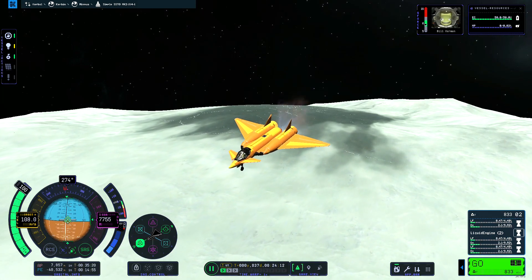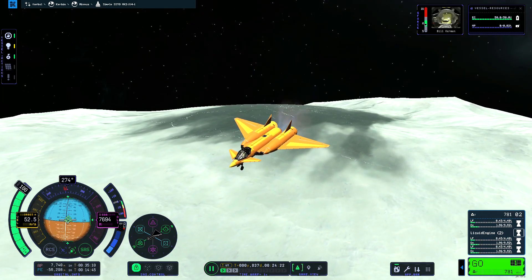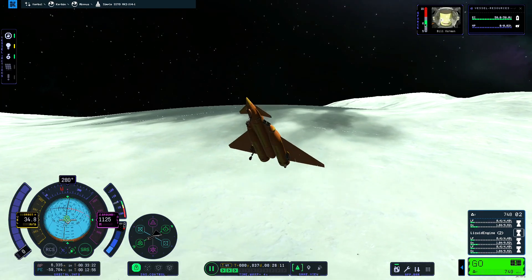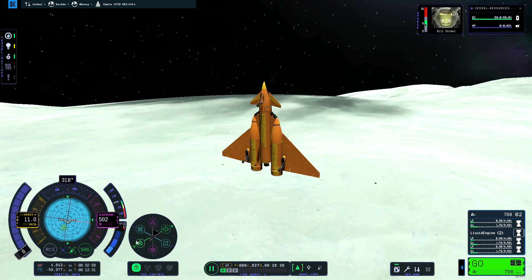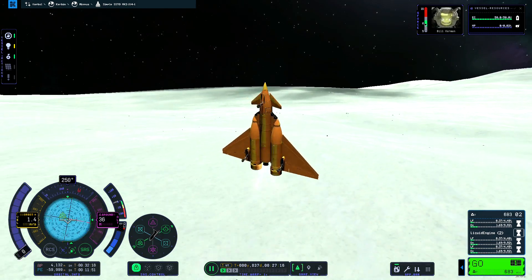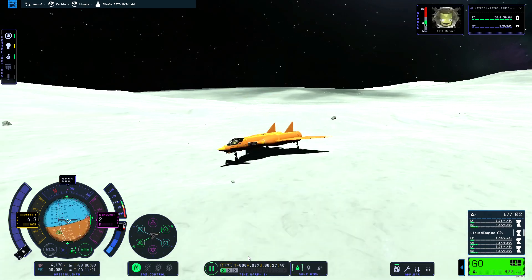Luckily, I haven't encountered any Kraken attack and am able to get captured around Mimus. Due to some SAS issues, my landing is quite sloppy and inefficient. But Mimus has friendly gravity, so nothing is broken.